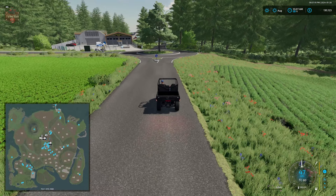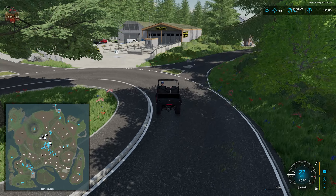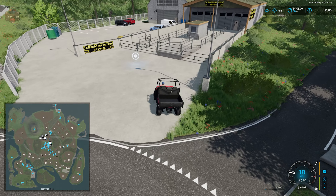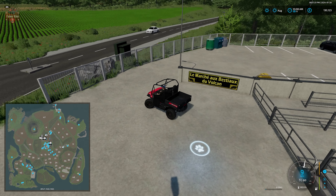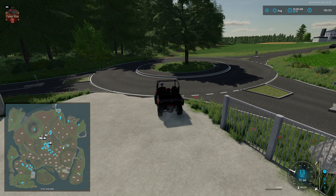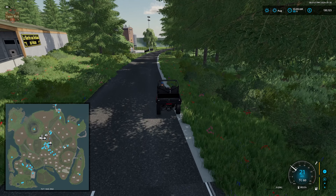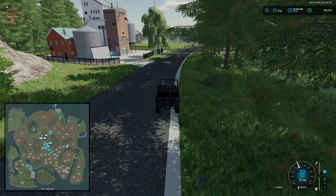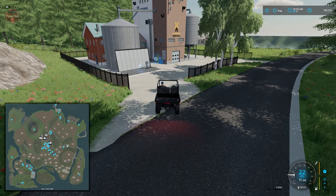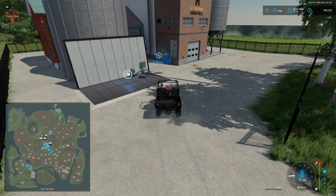Here we have our animal dealer. There isn't a bale sell point at the animal dealer, which is typically why we don't have the ability to deal with separated manure for Pumps and Hoses — a bale sell point is not at the animal dealer. Then we have our base game grain mill.